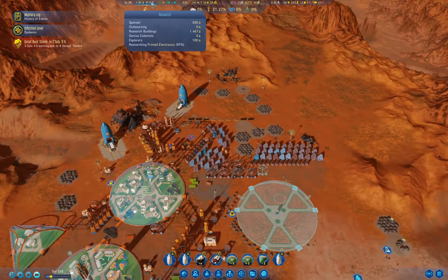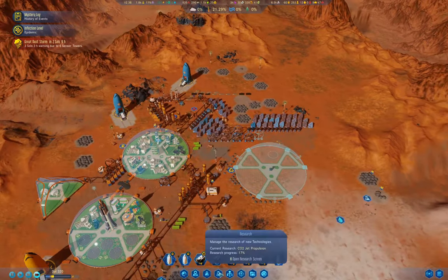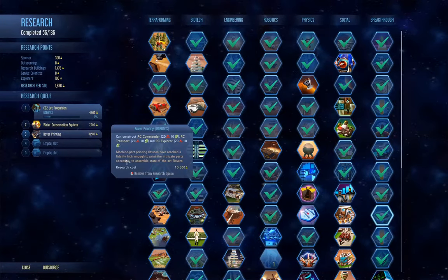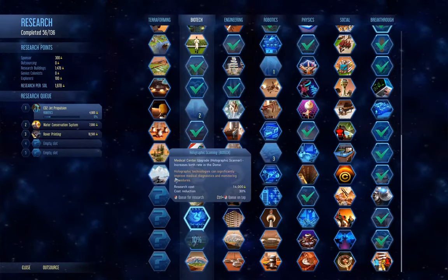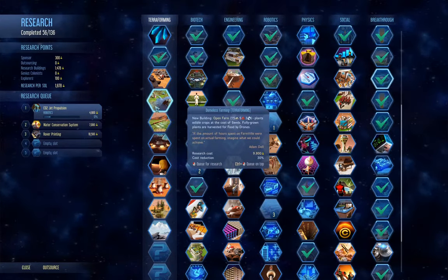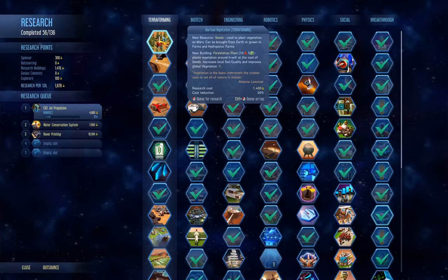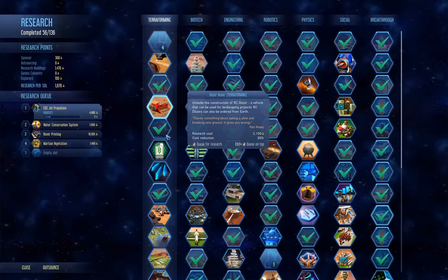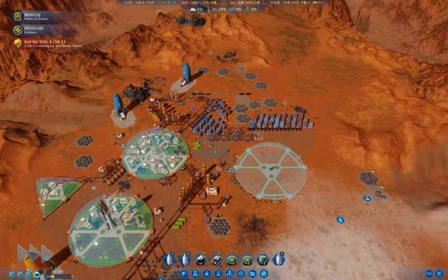Printed electronics — just about done. Good. Now if we go in here, what else can we queue up? We definitely want CO2 jet propulsion, water conservation, rover printing. What is it that we actually need the most? Carbonate processor, maybe — let's grab that just to get some stuff online.